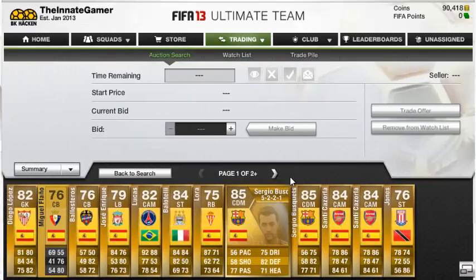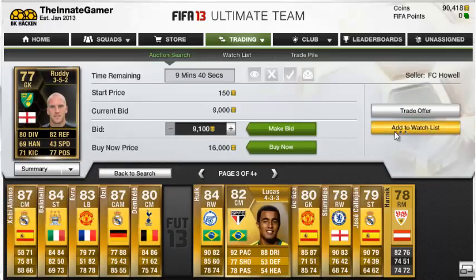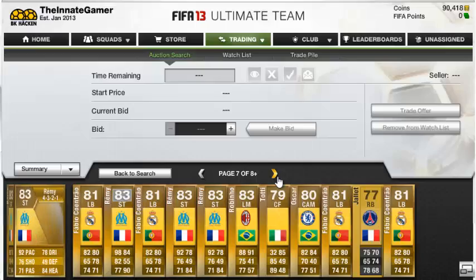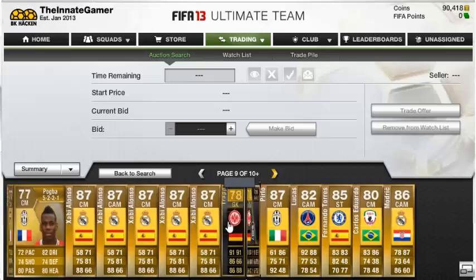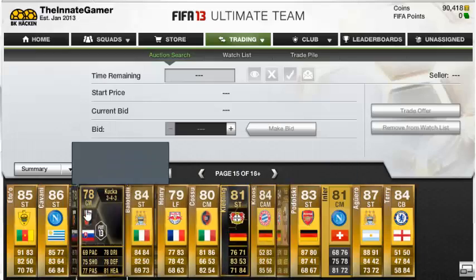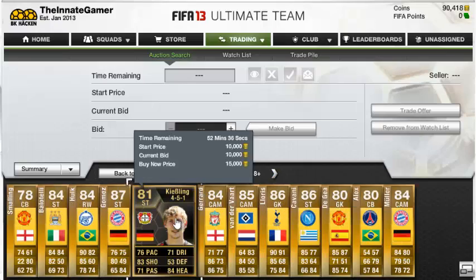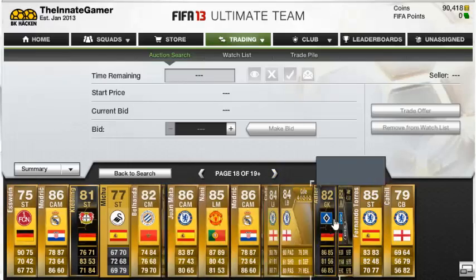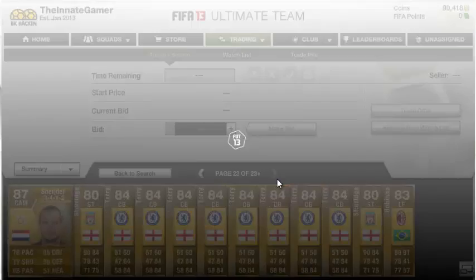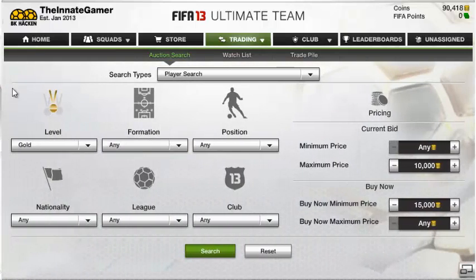Now I'm going to have a look for some cheap gold in-forms and hopefully this brings up some - oh here we are! See, it's already bringing up players. There's a Cent Amid Lucas - he might be a good thing to bid on. This is a good little method, it brings you players that you can bid on even if you have to quick sell them. Even if you win two or three in an hour, that's two or three you wouldn't have otherwise.